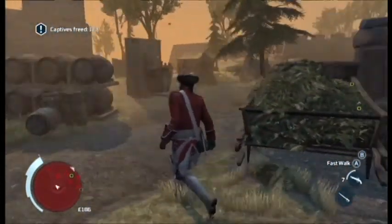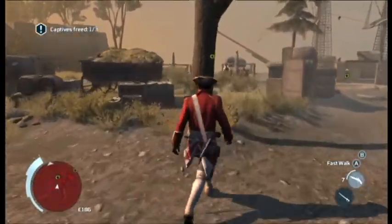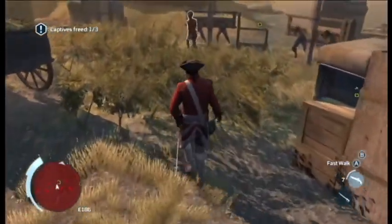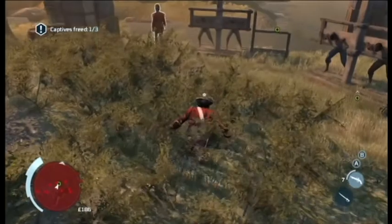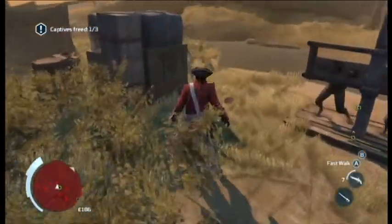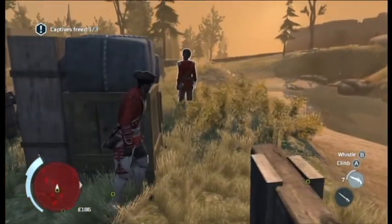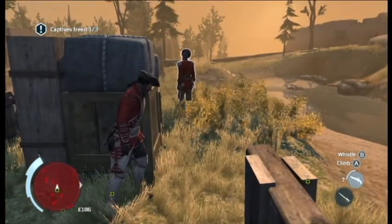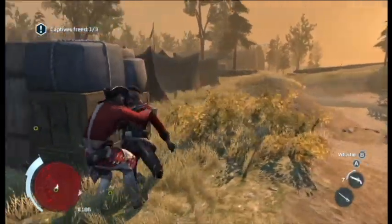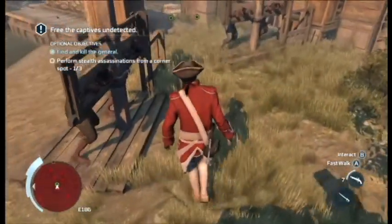From here, go north to the second spot. This is where you really do need to use the bushes. Do your little peek and whistle for him. Go around the corner, assassinate, and that'll be your first corner kill — one out of three.